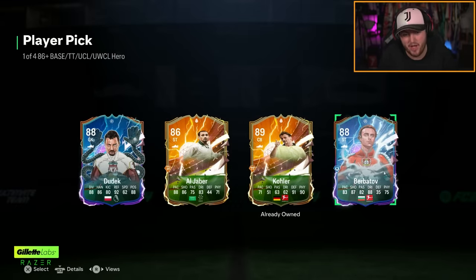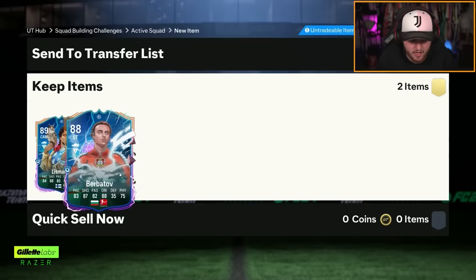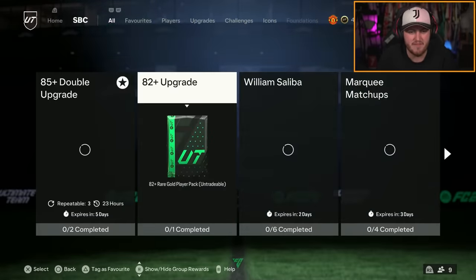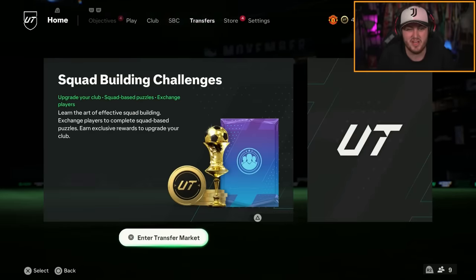Dudek... I'll take Berbatov — untradeable in the club. United past and present looking juicy. We'll store him in the club. I already have Tevez from the SBC, so it doesn't really make a huge difference to me.